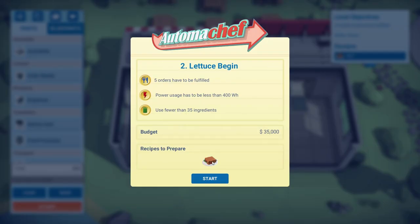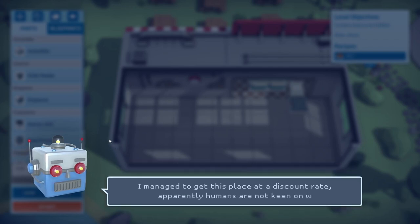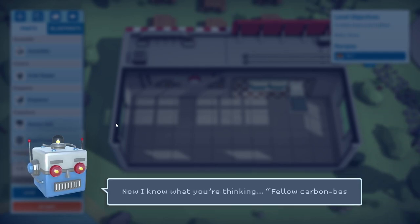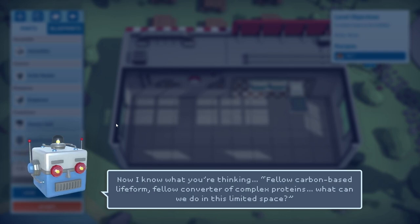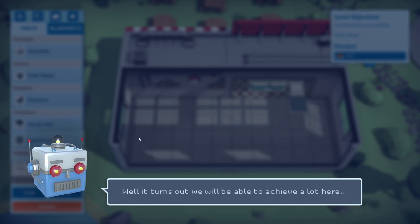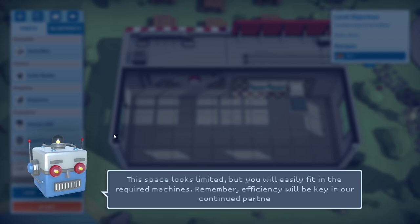The tutorial robot returns. Those burgers were a success — the public were ecstatically indifferent towards them, giving feedback such as 'yes it had taste' and 'stop asking me questions, leave me alone.' The robot has got a new kitchen at a discount rate — apparently humans aren't keen on working in tight spaces, 'a privilege those stupid machines don't care for.' Now we can offer a brand new dish: the BLT sandwich. Pay close attention to the recipe and the required steps. This space looks limited but you will easily fit in the required machines — efficiency will be key.